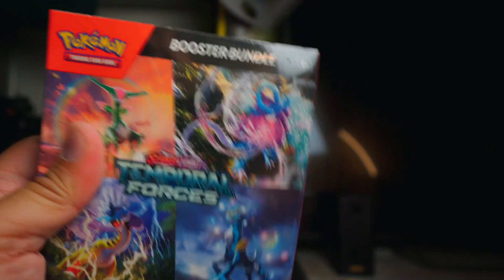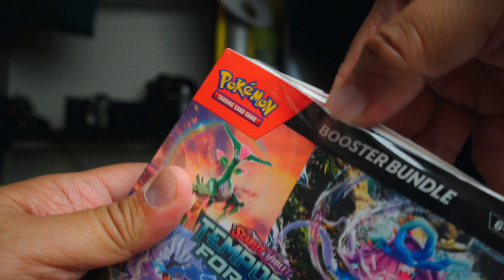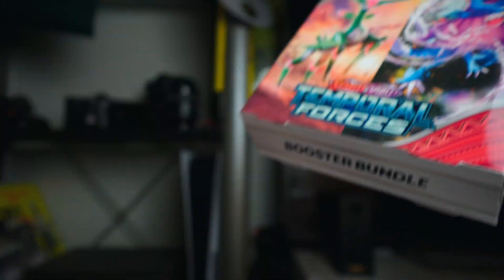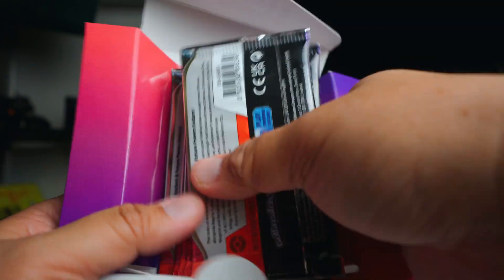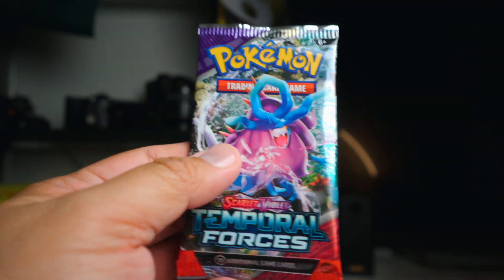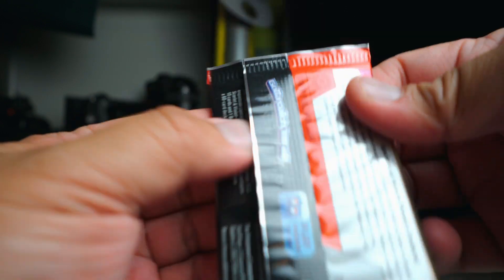Alright, Temporal Forces Booster Bundle. Let's see — I gotta rip the plastic off first, then open it like that and turn it around. Okay, there they go — six packs right there. Finally figured out how to open that.